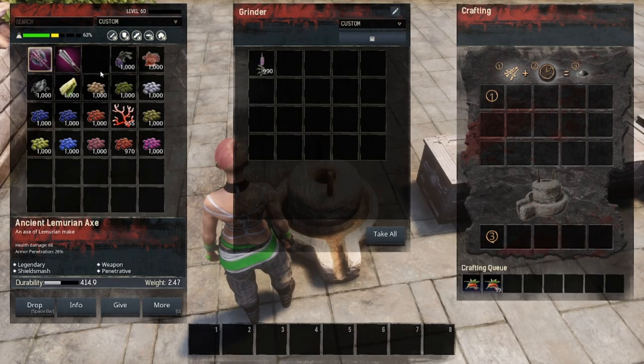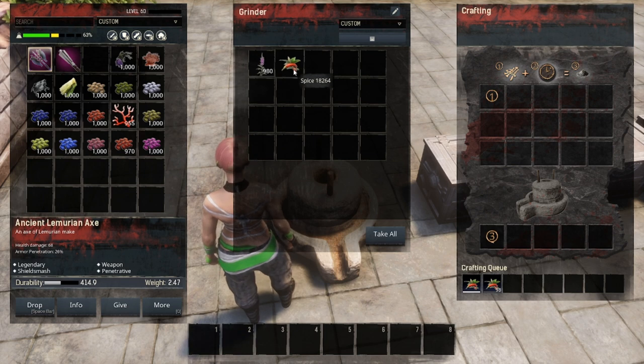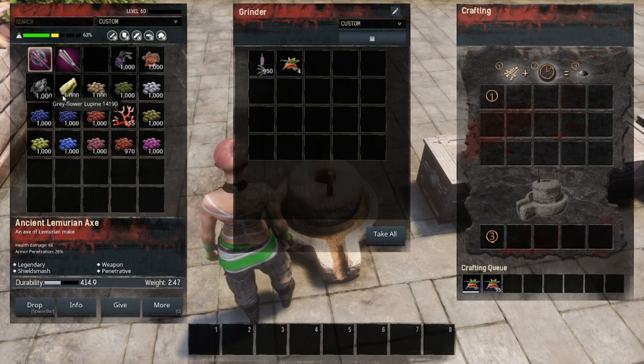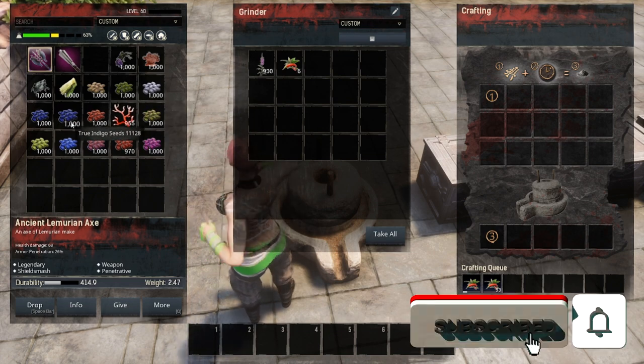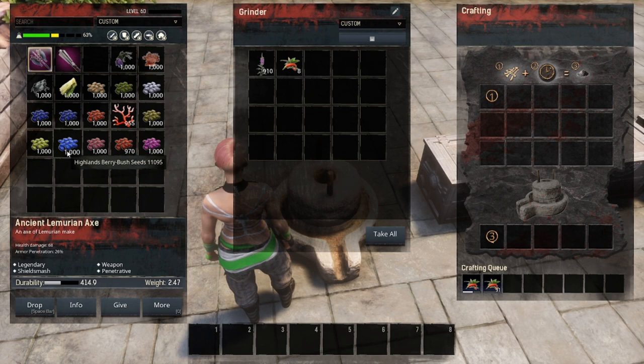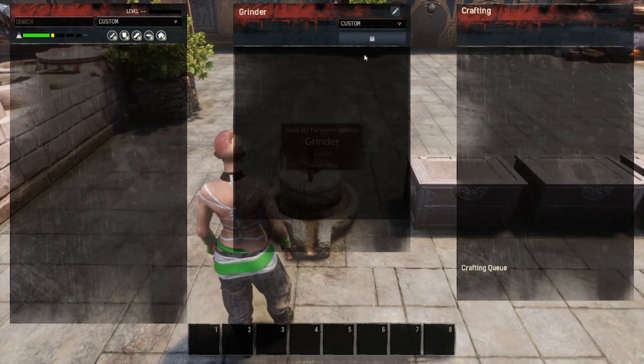The first thing I'm going to show you is everything that turns into spice. Everything in my inventory here turns into spice, and it uses 10 for every one spice. The things in this list are: Azura's Glory, False Mandrake, Orange Phycos, Gray Flower, Lupine Plant Fiber Seeds, Aloe Seeds, Lupine Seeds, Midnight Blue Flower Seeds, True Indigo Seeds, Orange Phycos Cuttings, Leavening Plant Seeds, Hop Seeds, Highland Bush Berry Seeds, False Mandrake Seeds, Desert Berry Bush Seeds, and Azura's Glory Seeds. All of those items will turn into spice.